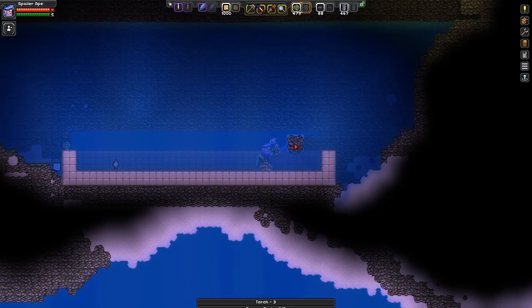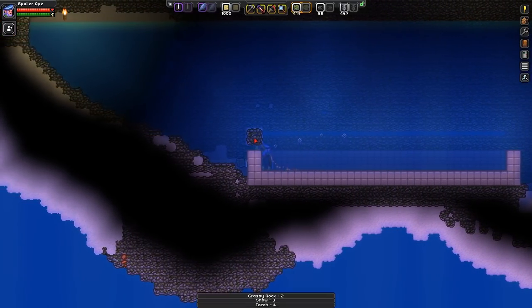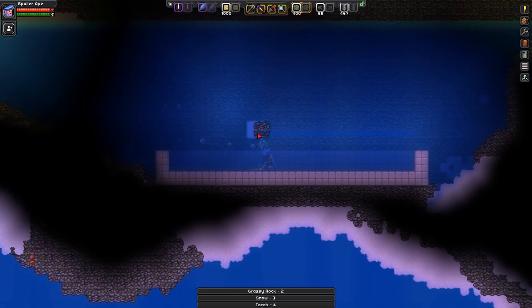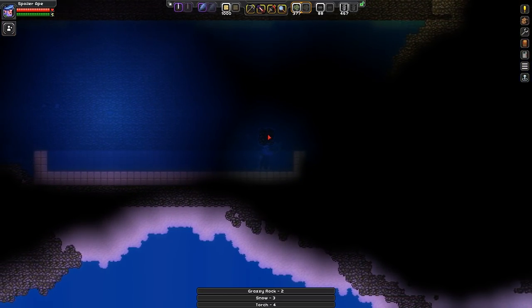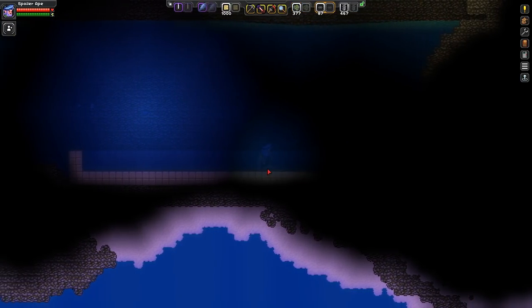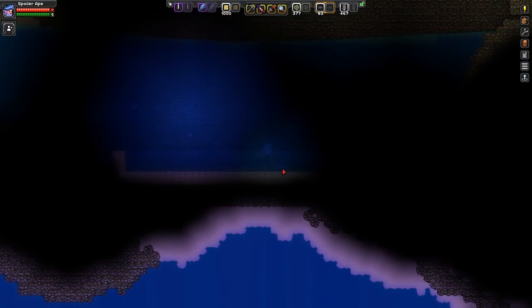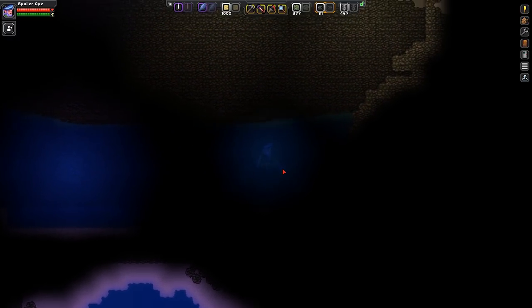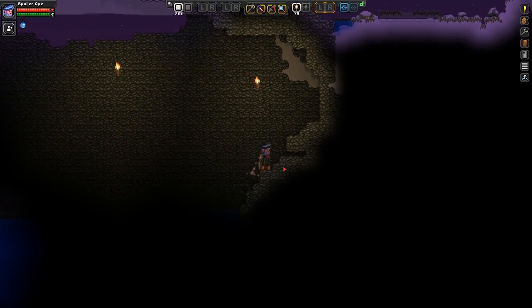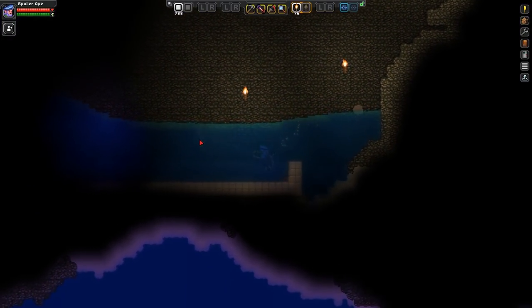I'm just going to have to bite the bullet and take all this out. I'll take out all this - this is going to be very underwater-y. And then I can put in the titanium background. I think this does look like a weird sort of 1970s swimming pool, almost like an Art Deco sort of feel to it. There goes one of the torches.